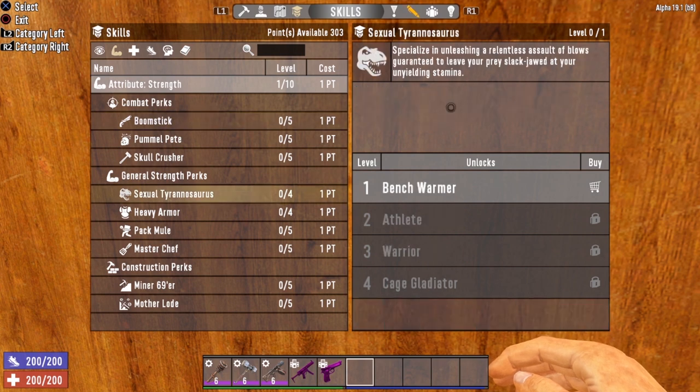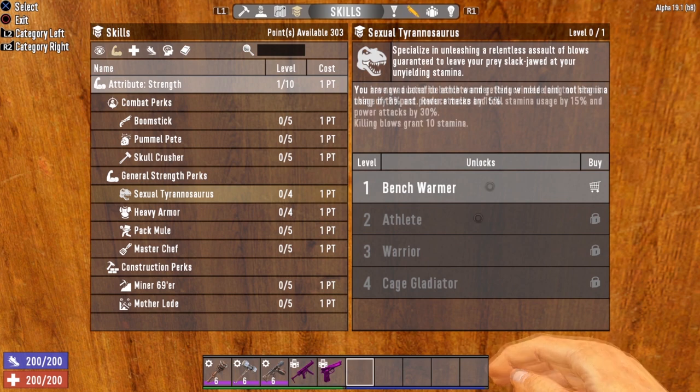Next up is Sexual Tyrannosaurus. This perk is an absolute must for any build that includes melee — it reduces the stamina cost for attacks with your melee weapon. At level two it also starts giving you stamina every time you kill a zombie. Get this up to level four and you'll reduce stamina cost for regular attacks by 25% and power attacks by a whopping 50%, and killing blows will grant 30 stamina.